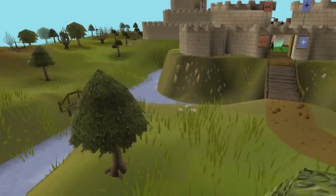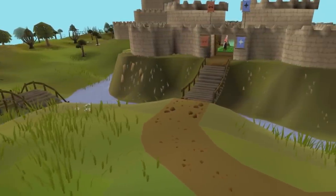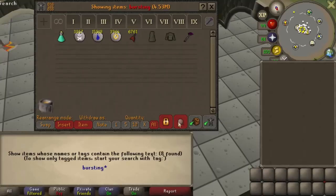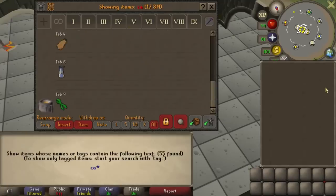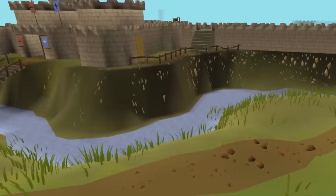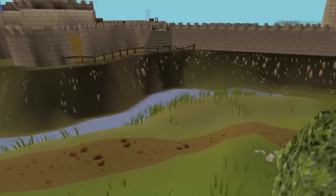If you play on Runelite or another third-party client, make good use of bank tags to help speed up your slayer grind. You can create tags like Bursting, Cannon, and Prayer, and they make preparing for each task a lot quicker and easier than just having a slayer tab in your bank. This can overall increase your XP per hour by saving time between each task.